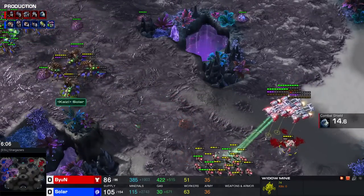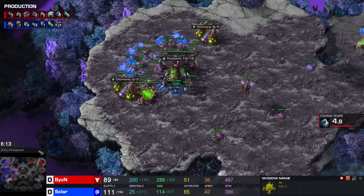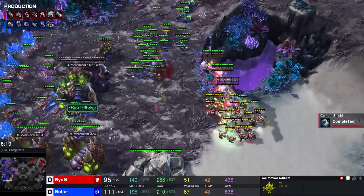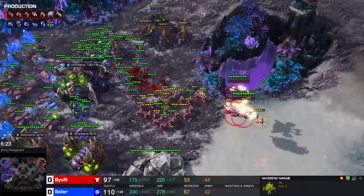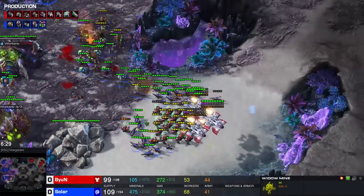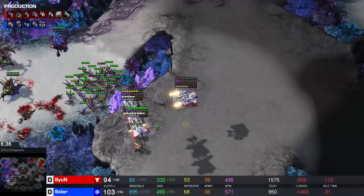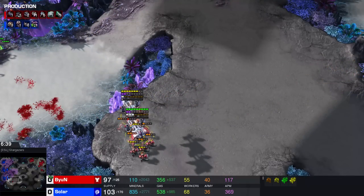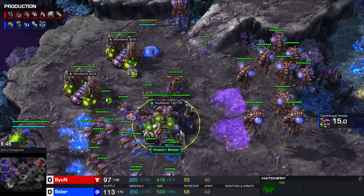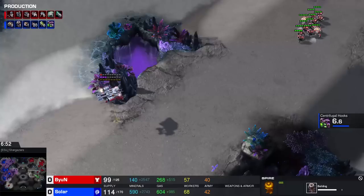The mine gets away and so does the Baneling. Centrifugal Hooks is already being built. We have a Spire on the way for Solar, who has not constructed any evolution chambers yet. Without any evolution chambers whatsoever it's going to be difficult to catch up on upgrades. So we're potentially looking at a 2-2 timing for Beyond that could deal a lot of damage. But before that even arrives, this initial pressure is already kind of difficult to deal with for Solar.